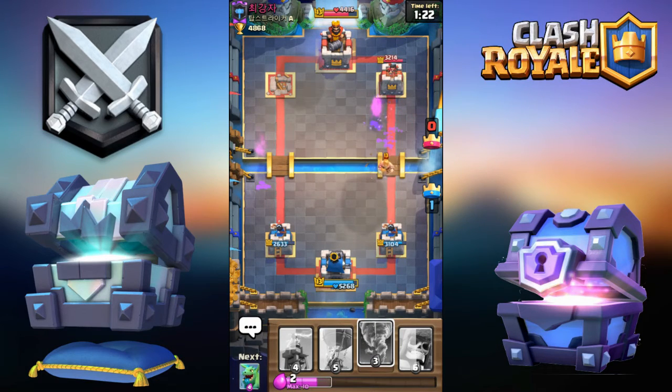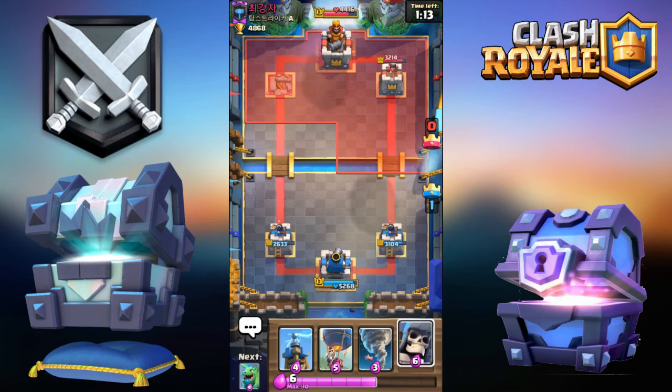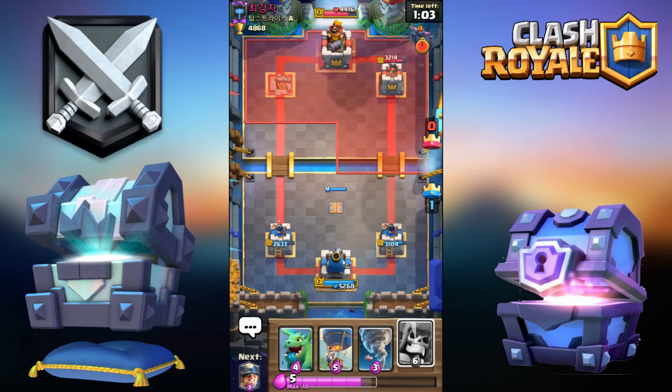Bar Barrel — how could I forget that. Bar Barrel is part of that Lava Hound deck, so he probably just switched some cards around to make his version of the deck — missing a Tesla in the middle. There goes Pekka, I'm going Giant Skeleton. I can just Tornado everything together and start off with the Baby Dragon.